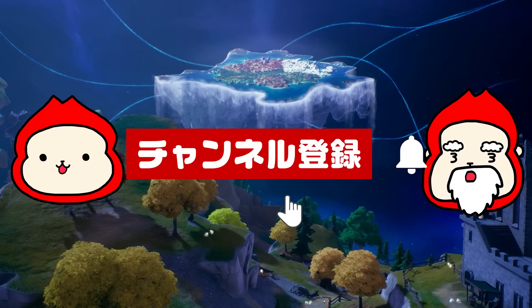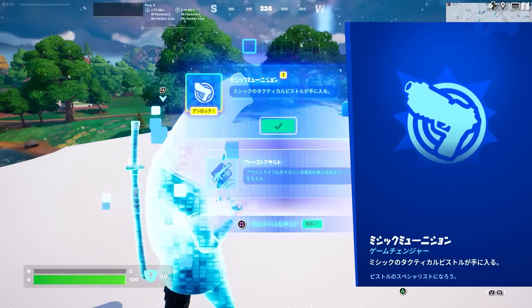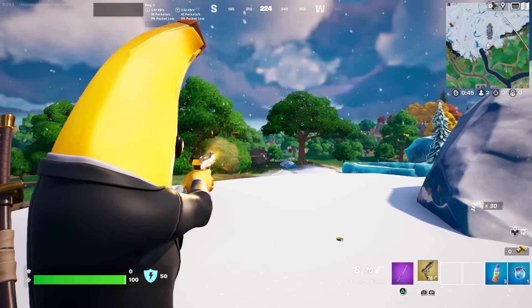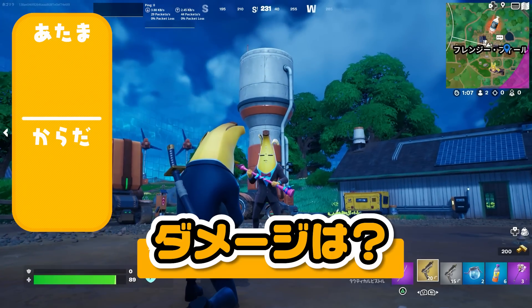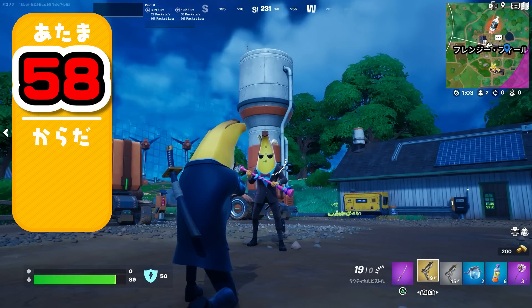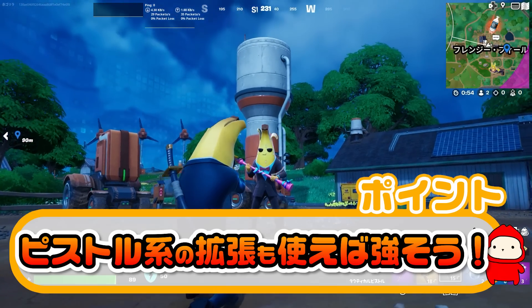高評価お願いします。よかったらチャンネル登録もお願いします。続いてはミシックミューニション。ミシックのピストルがゲットできる拡張。リロード激早。さあダメージいきましょう。頭が58、体が29。これピストル系の拡張も使えば強そう。